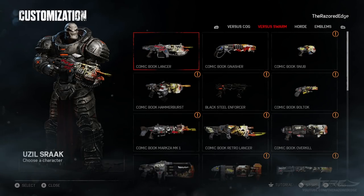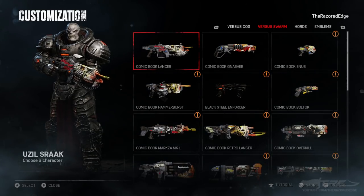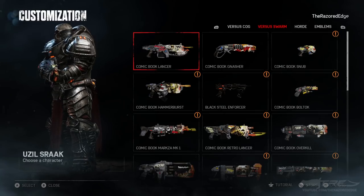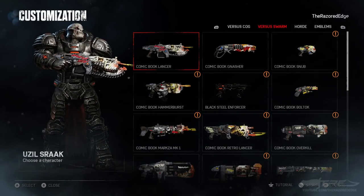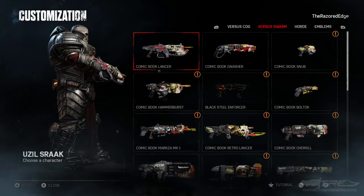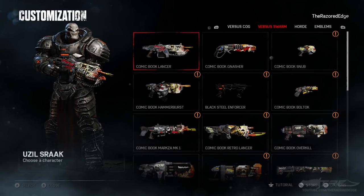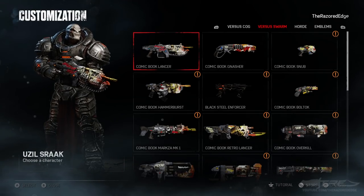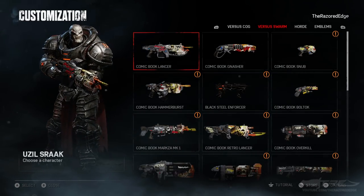What's up everyone, it's the Razored Edge, and today I'm here to bring you guys some Gears of War 4 multiplayer gameplay. Today I'm here to bring you guys a showcase of Uziel's Rock for Gears of War 4 multiplayer, part of the Rise of Ram collection. You can get this character by pre-ordering the Rise of Ram, getting the first edition of the graphic novel, via paid gear packs, or via credits at some point down the line. But let's get into this showcase, shall we?